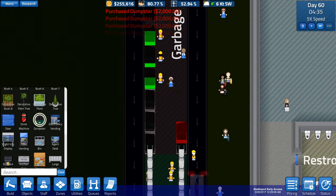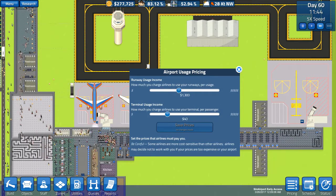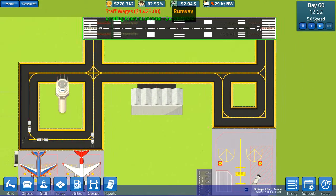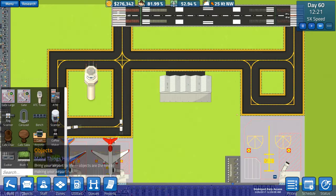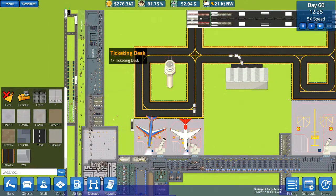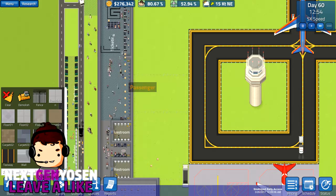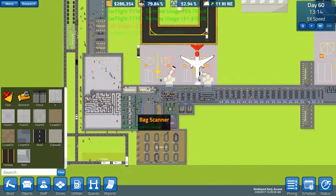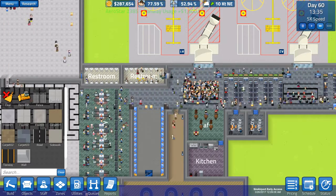I like how I did these zones pretty much perfectly — I didn't even plan for them to be this perfect. Also, I want to raise the price on the airport usage, but at the same time I don't want to because then our airline interest will go down, then we lose airlines, and then we lose money. So what I want to do is increase our airline interest. I don't know if I'm going to get to the security area this episode, but the ticketing area is pretty much done. It's doing what it needs to do — giving tickets to all the happy customers. I also placed down two ATMs in here just in case somebody really, really wants a bag of cookies.